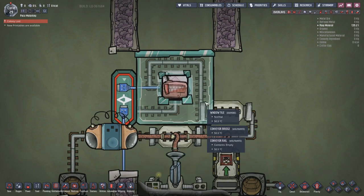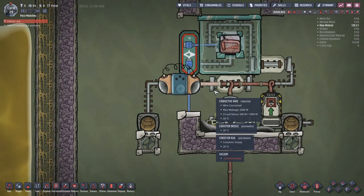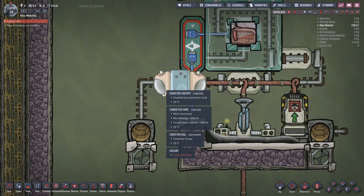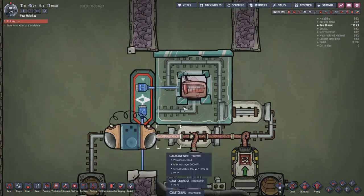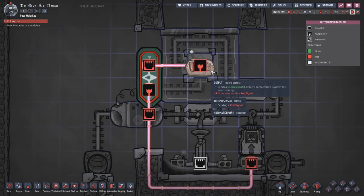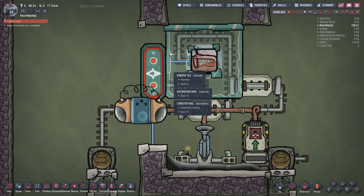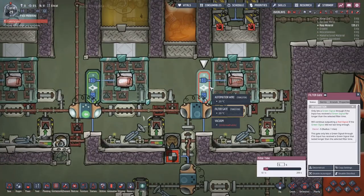There's no sensor in the game to detect what temperature something is on a rail, which is a bit limiting given we have shutoffs that can be toggled with automation to dump stuff off a rail. So this is my workaround: the thermo sensor goes to a filter gate, and providing it's at a fixed temperature for however long you want - I've used five seconds - it outputs a green signal.